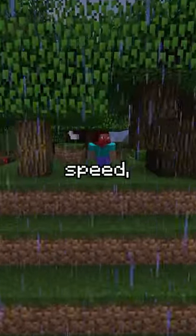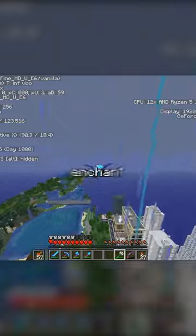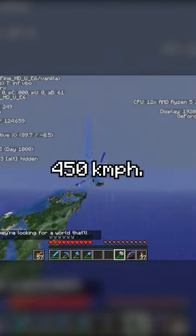Speaking of using water to increase your speed, combining rain with an elytra is also really strong, because using a trident with a riptide enchant makes the player go over 450 km per hour.